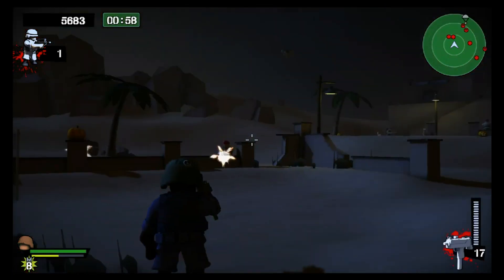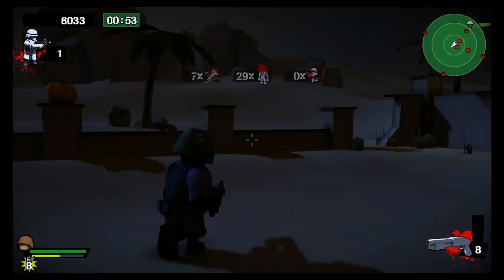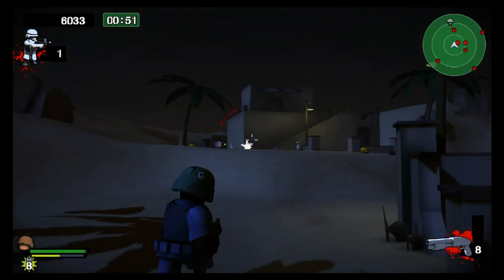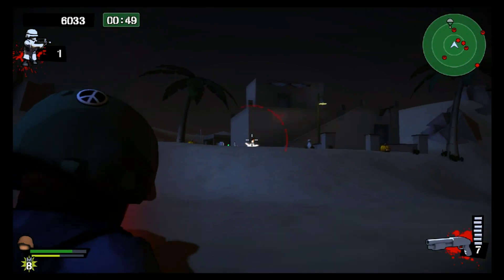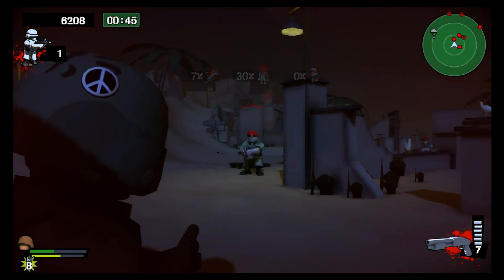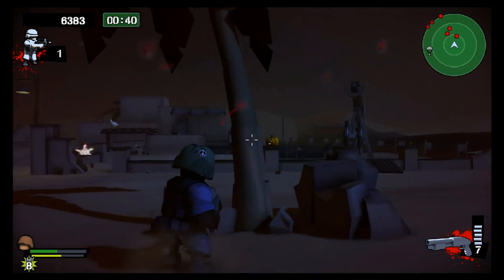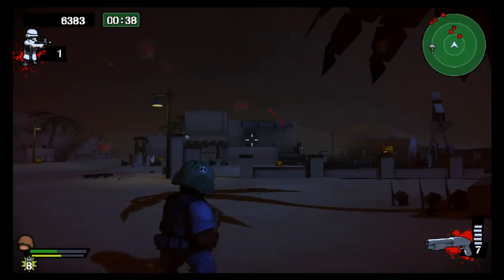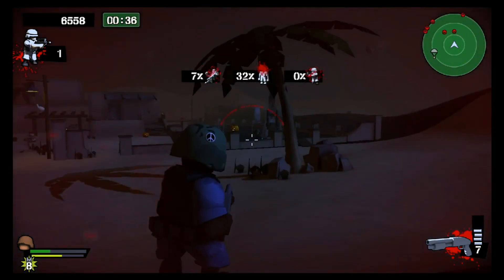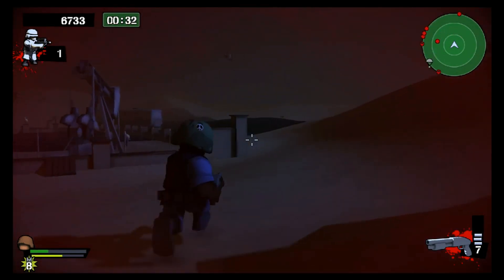There's a mechanic in this game where we can radio for reinforcements to drop us extra ammo and health. But our health refills and we're not going to run out of ammo in the five minutes the game gives us, so unless we're playing on endless mode it's kind of pointless. There is one particular map where you might need to get an ammo drop, but that's just because of the sheer density of enemies.